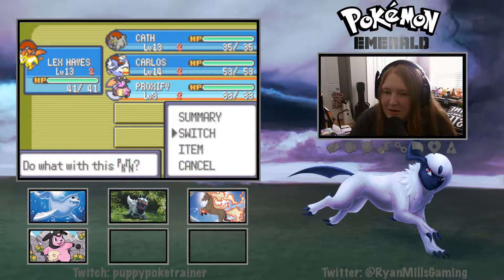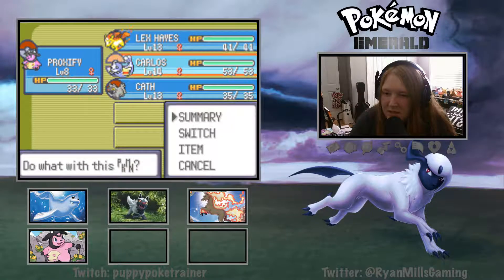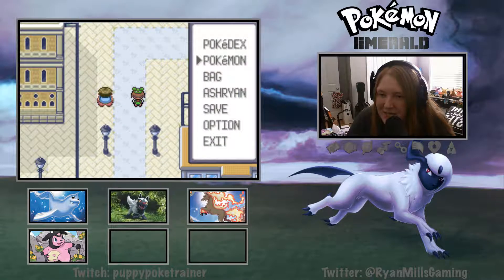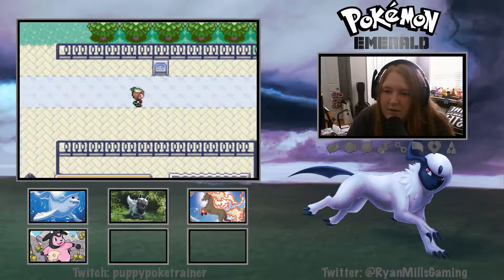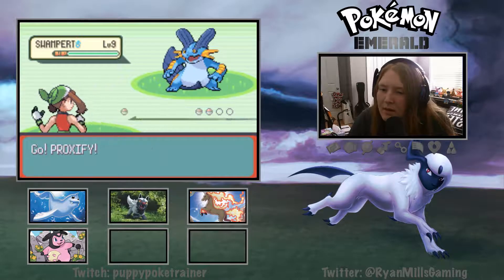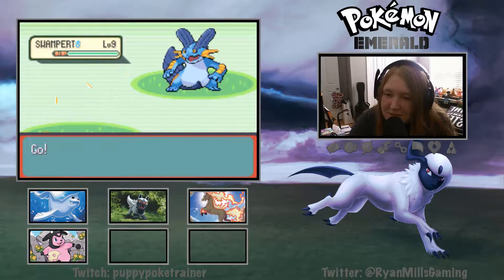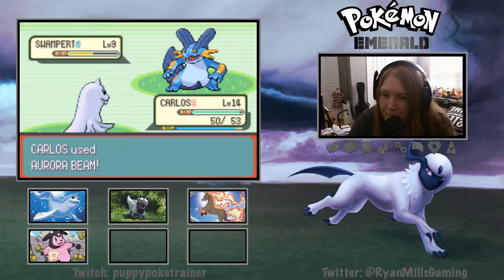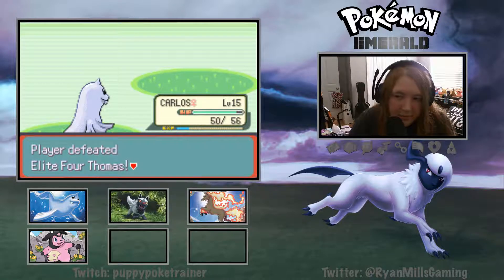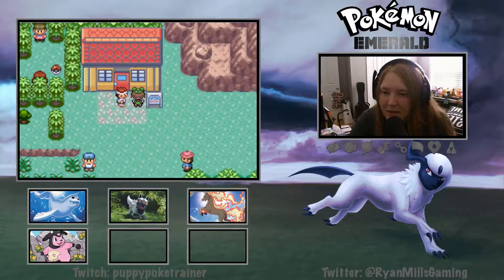Awesome! Let's go switch Proxify into the front, switch Lex Hayes, bada bing bada boom. Now we are ready to go get this next encounter. Let's check the number of Pokéballs - we got plenty. Let's go fight this guy. A Swampert! That's not good. Carlos - Aurora Beam. Aurora Beam, there we go! Carlos is already kicking absolute tail - I love this thing already.